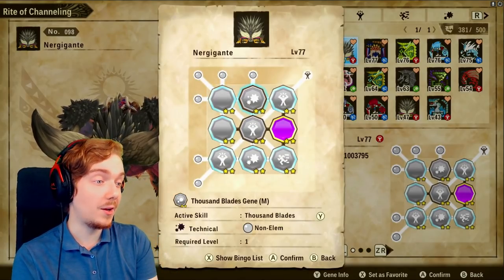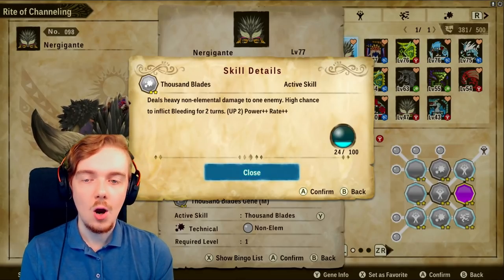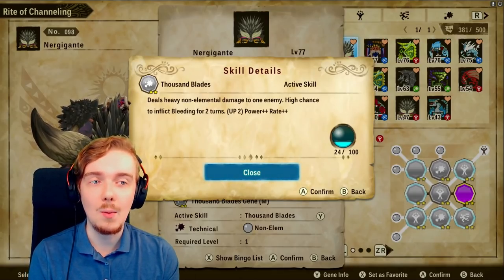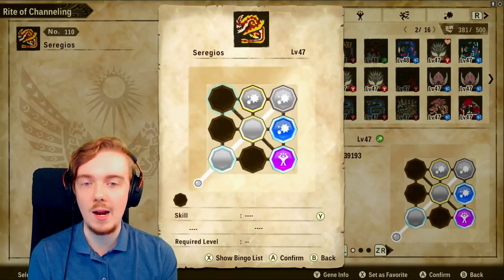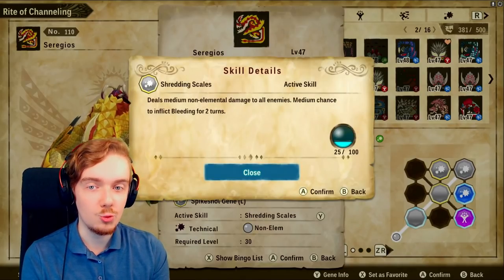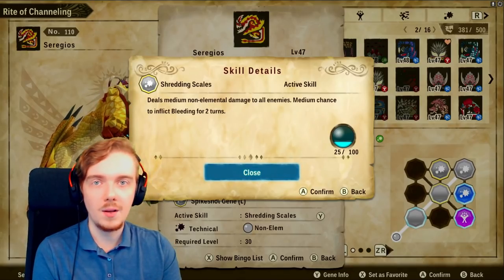Another option is on my PvE Nogagante — Thousand Blades. This is heavy damage to one enemy with a high chance to bleed, costing 24 kinship. This is probably the best single-target option for applying bleed. You get this from Seregios. Seregios also has another bleed move: Shredding Scales, which is medium damage with a medium bleed chance to all enemies — similar to Vacuum Blast but as a technical attack.